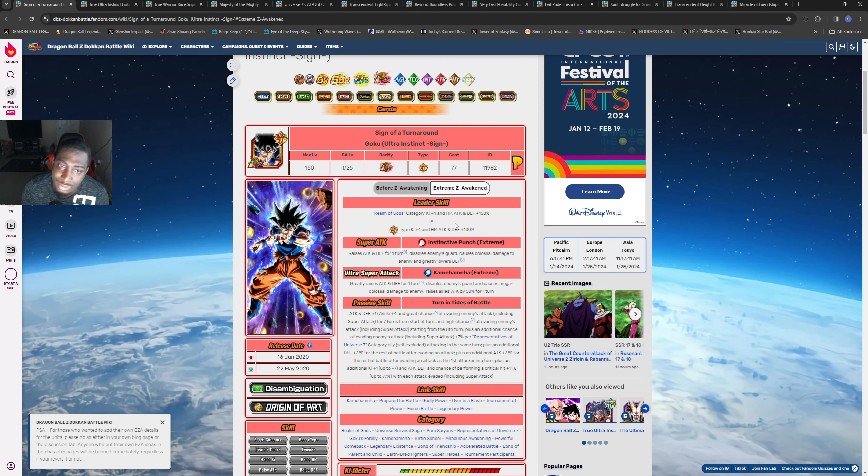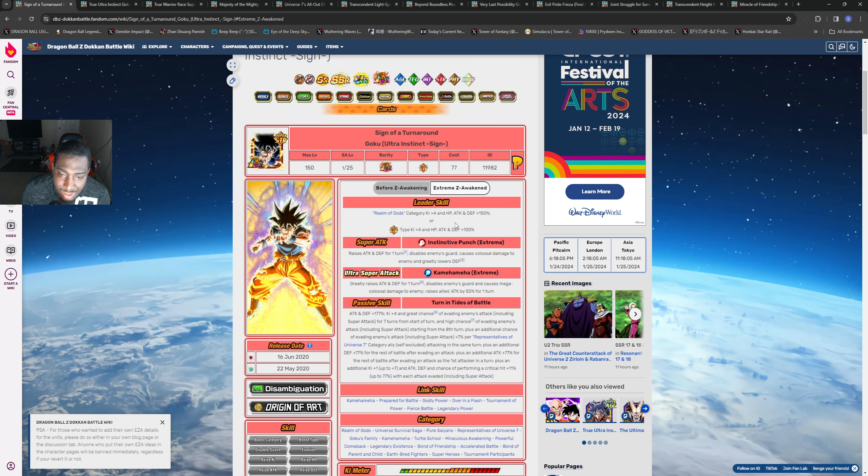By having him on Universe Rep teams, that 7% dodge is also going to help, so I think that could go a long way just him being on a full uni rep team - he'll be able to utilize that. Most of his kit is not that restrictive, which is a good thing, but you would hope that wasn't just restricted to uni reps. Plus an additional defense plus 7% for the rest of battle either evading an attack - so like I said, this is a dodge-and-die character and you do want him to get his dodges in.